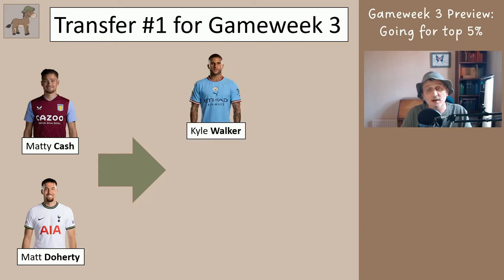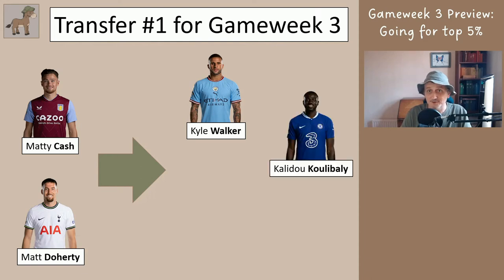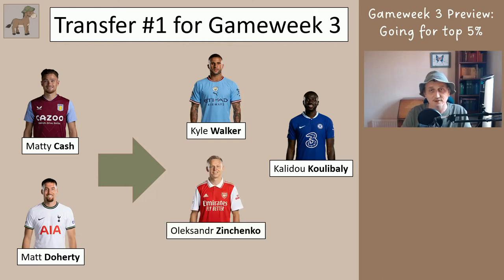I'm suggesting you go for Kyle Walker, but if you already have three Man City players you can't have him, so go for Koulibaly instead. If you also have three Chelsea players you can't get him either, so go for Zinchenko. If somehow you have three players from each of those teams, then go for Dunk, because you won't have three Brighton players.